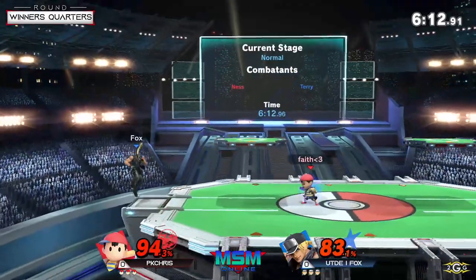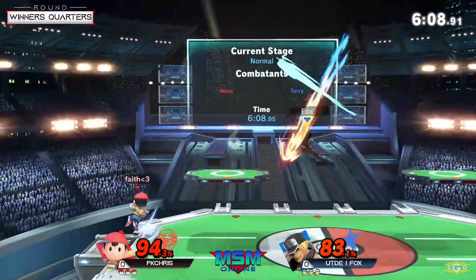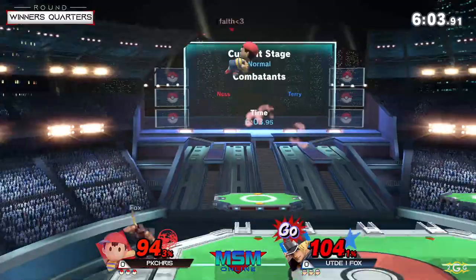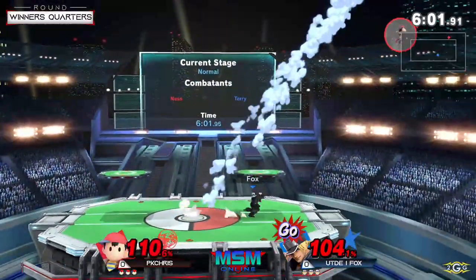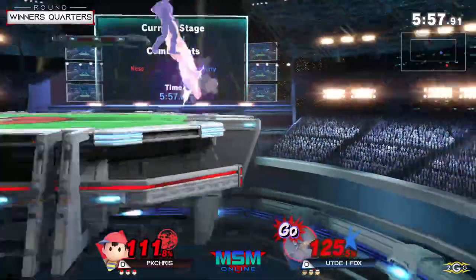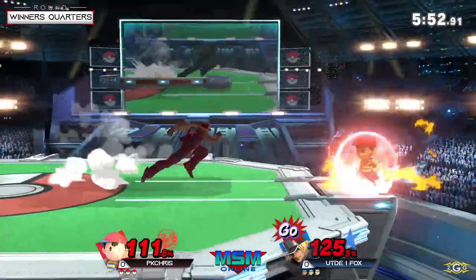Good for Fox — he had to burn that double jump because he didn't want to get hit by either the PK Thunder or possibly get hit by Ness and then get hit by that move as well. It's a lot of damage. That's a really good landing trap overall with Ness — even if you don't get it to hit, your opponent has to go through so much just to avoid getting hit.